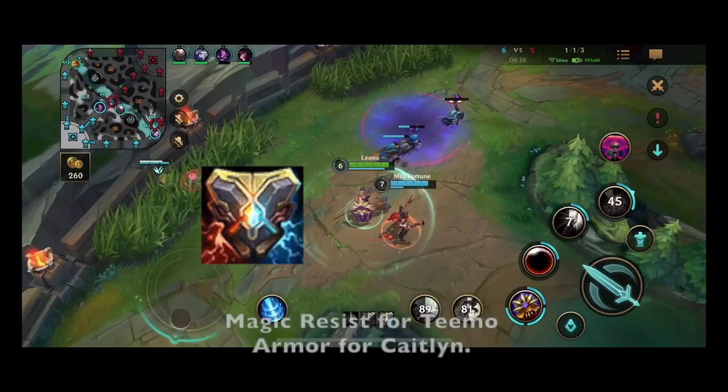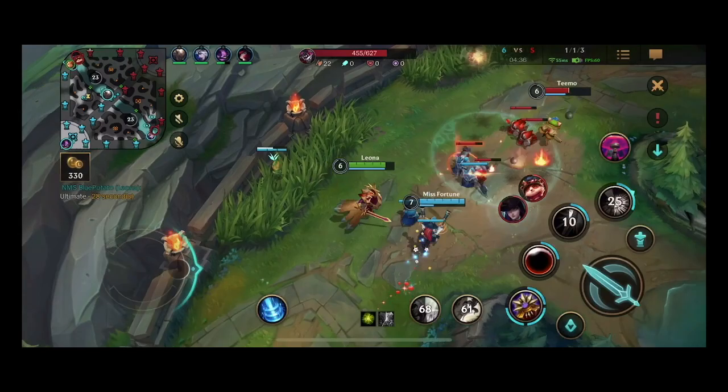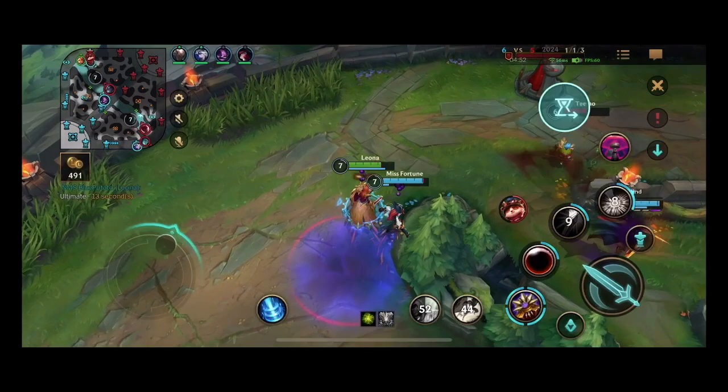For my first item, I purchase Zeke's Convergence — it provides me with both magic resist and armor for this lane. During the laning phase, I constantly ping my ability cooldowns to let Miss Fortune know when she's safe to engage, which also helps our jungler know when they can come gank our lane for premium assistance. I had wished Pantheon waited a little bit longer for our wave to push into turret.